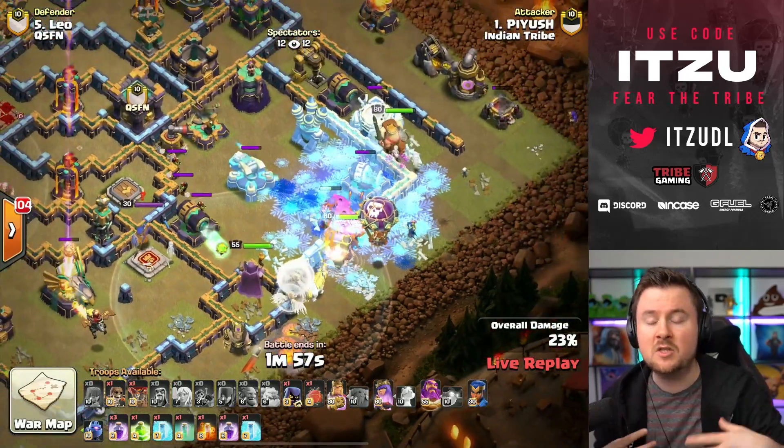Time is ticking but this could be the first three-star of the match! He's using a balloon from the complete other side of the base, and a Sneaky Goblin is running inside as well. And guys — this is going to be the first three-star of this match! Queen charge hybrid gets it done. The three-star is what matters at this point.